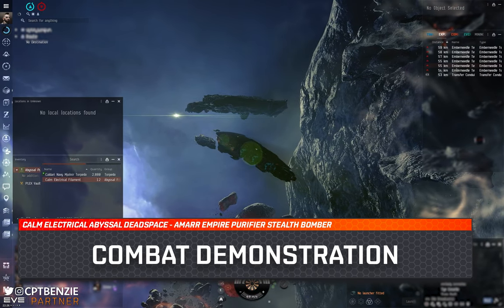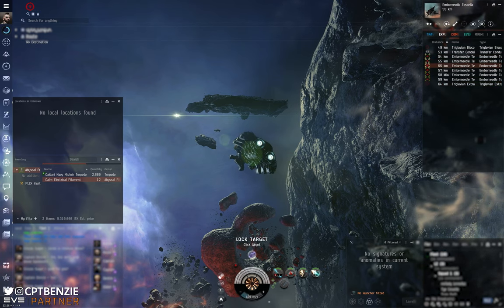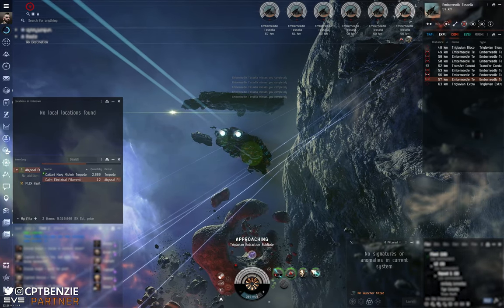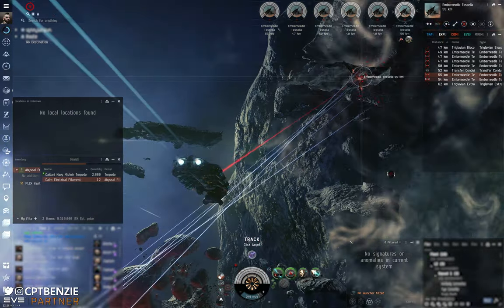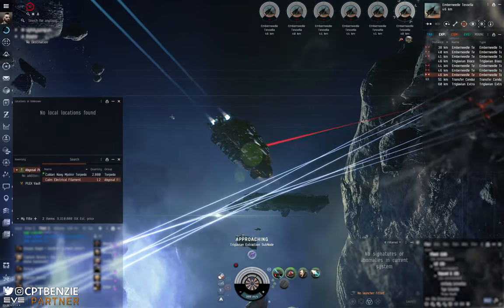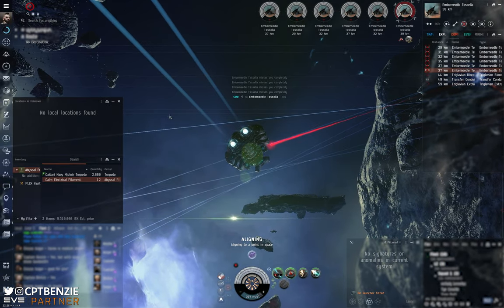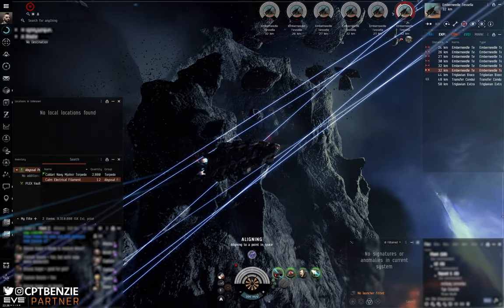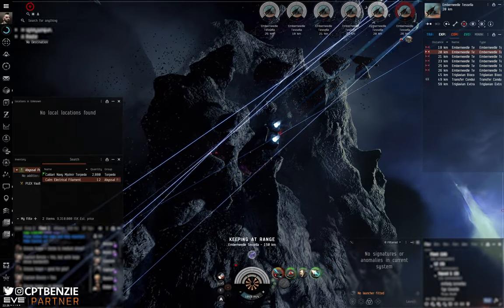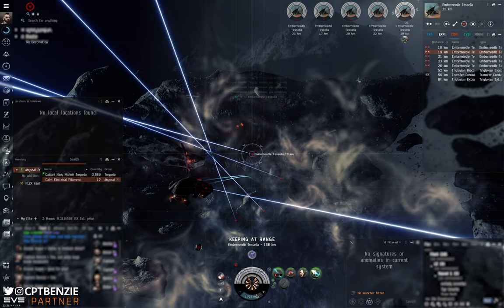We're going to need to make sure we're in a fleet, and remember we are using three filaments every time we do this. Immediately on arriving, pick a direction and start to fly in it. We're then going to immediately lock onto everything, hit it with the target painter and start shooting. That Ember Needle Damavik — watch the damage in the top right. The single volley is going to hit in just a second — it's a long way away. There goes the first hit: big damage. And then our second one almost kills it instantly. We're almost taking these down in two hits each due to the just shocking amount of damage we're capable of putting out.